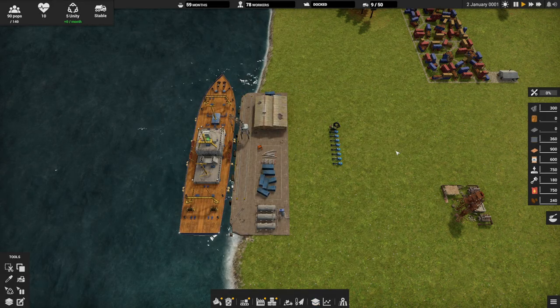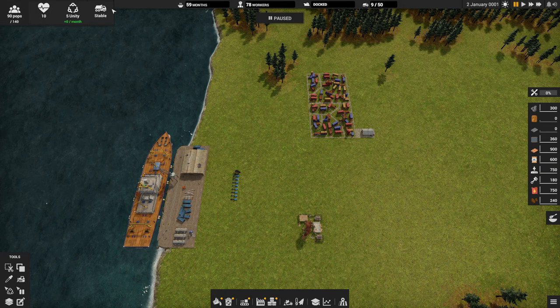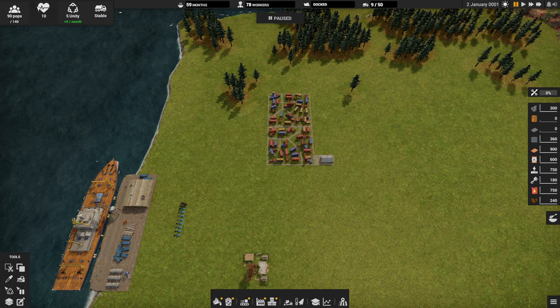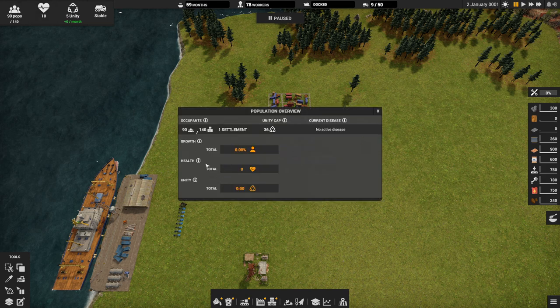Okay, we're in the game. I'll quickly explain the values along the top. Population is the number of people in your settlement, and below it is the total number you can have. The important thing is you always want to make sure the population does not exceed the capacity — if you get homelessness it will affect the health of your people, decrease your health, and decrease your unity. Here you can see your unity cap, your number of settlements, and any diseases.